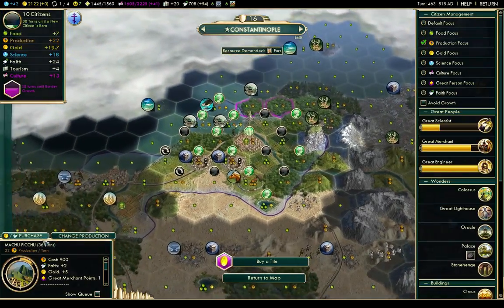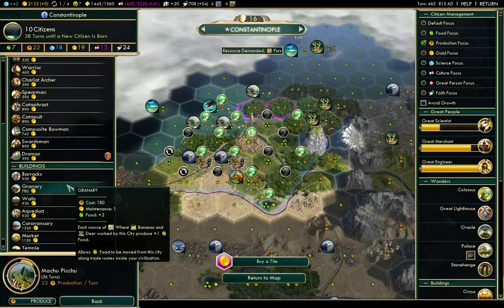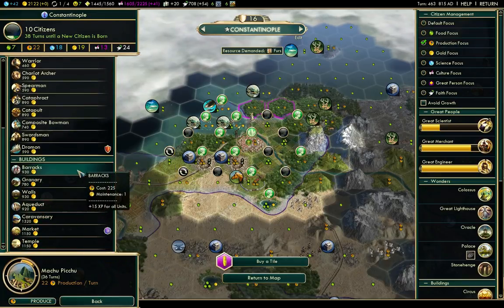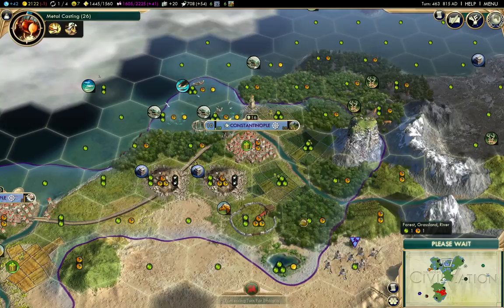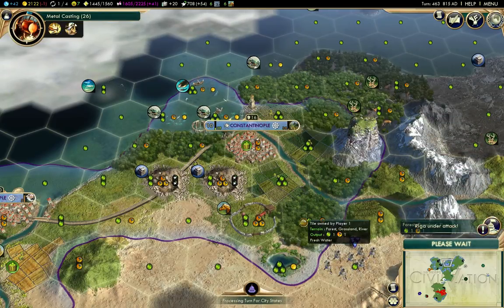Does that give us workshops? I can never remember what gives you the workshop. Metal Casting is workshops, right. So I'll mostly have Machu Picchu finished before I finish researching that, unless by some fluke I get a great scientist.